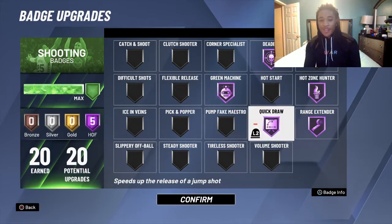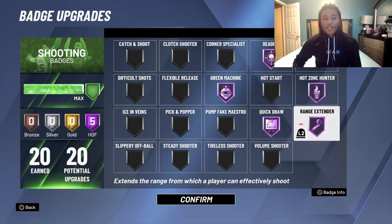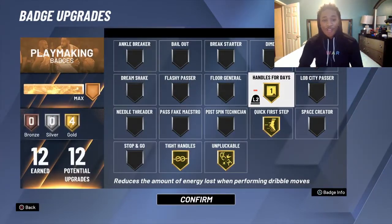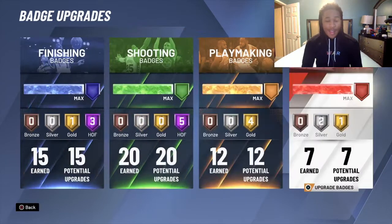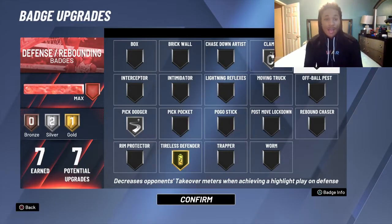Let me tell you why I went with the gold playmaking badges. I went with gold playmaking because I'm not going to take a hit like that. If you think about it, these are all the playmaking badges I need: Handles for Days, Quick First Step, Tight Handles, and Unpluckable. All the rest is just extra, especially Lob City Passer — and that's all y'all do in this event is throw lobs.